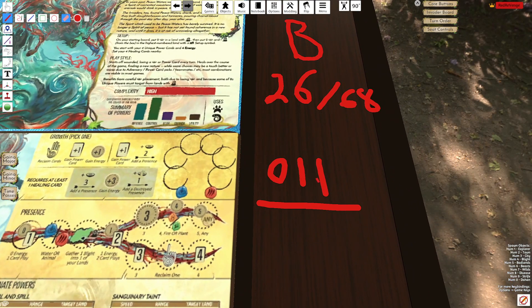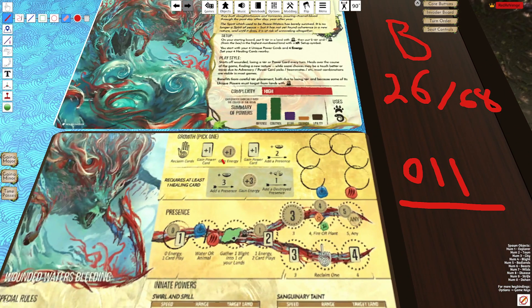It is a 0-1-1 spirit, and what that means is we're not placing presence on reclaim and then we're placing presence on the other two growth options.